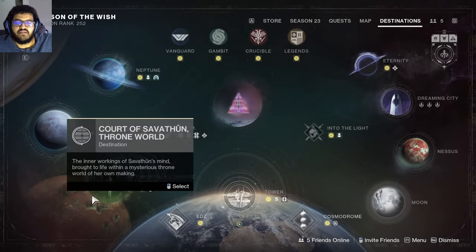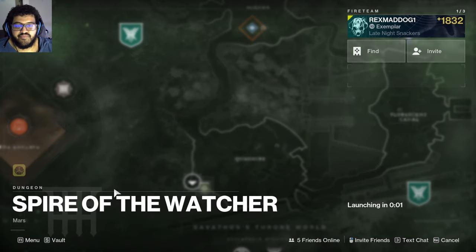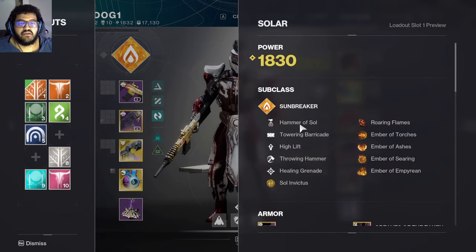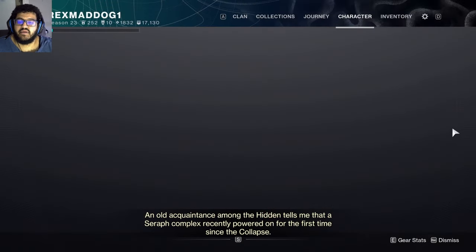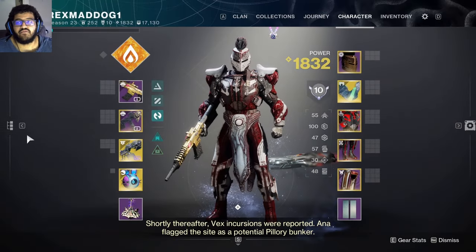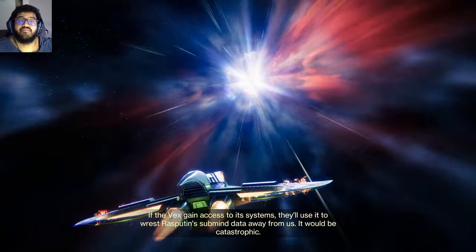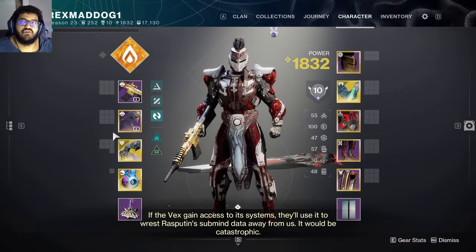We're going to do Spire of the Watcher. Here's the build: Sunbracer Titan, solar. Our aspects are Solid Victors and Roaring Flames. Fragments are Torches, Ashes, Searing, and Imperium. We're using Synthesis and will also switch to Power Girl Garnets — it'll stay the same overall. Make sure you have three Heavy Handed on so we can get that Overpower.